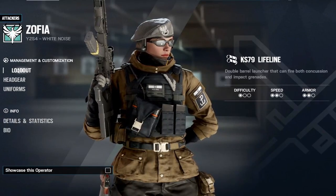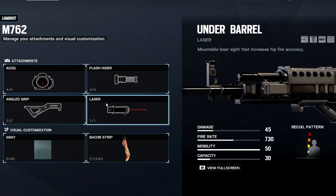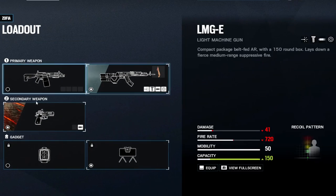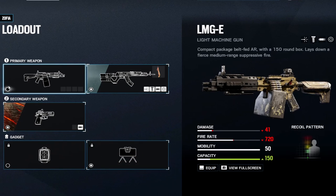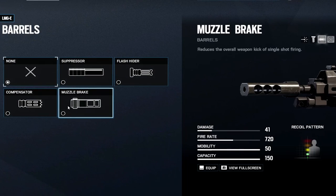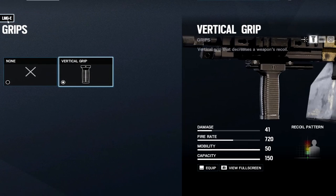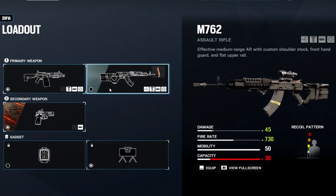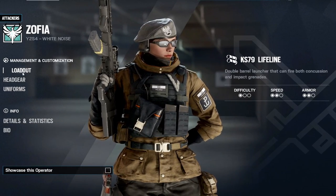She has two very good guns, very good utility, and a very flexible role. She has two primary weapons and a pistol as the backup. The M762 AR has good damage at 45 and a high fire rate at 730, with a 30 round capacity. The LMG-E has 41 damage and a 720 fire rate, so they're pretty similar, but it has 150 rounds and a slower ADS. And then you have the R615 as your secondary, which has a scope on it and is actually a pretty good pistol.